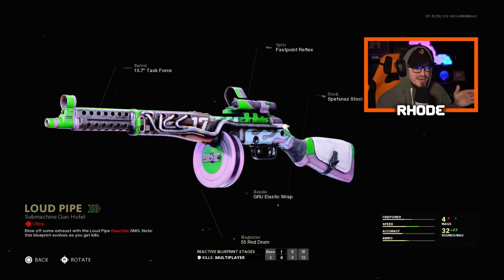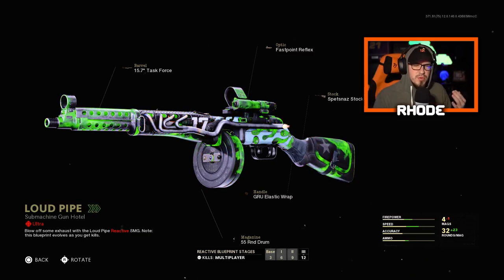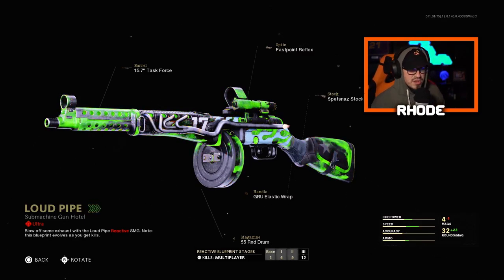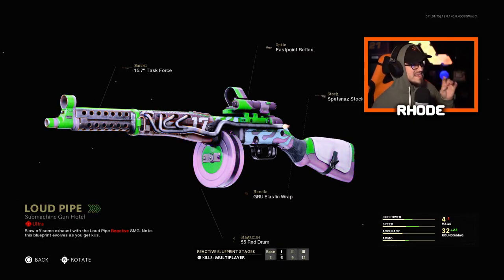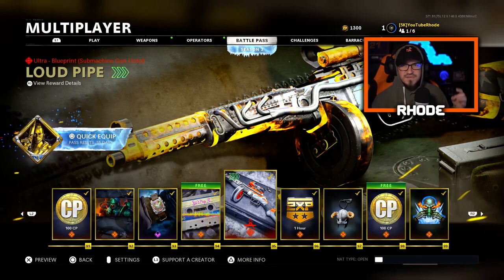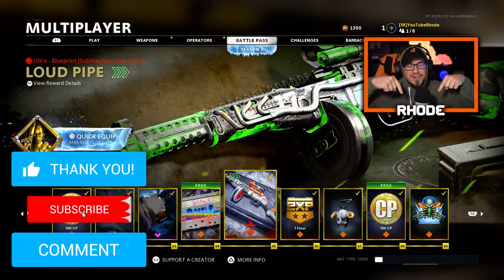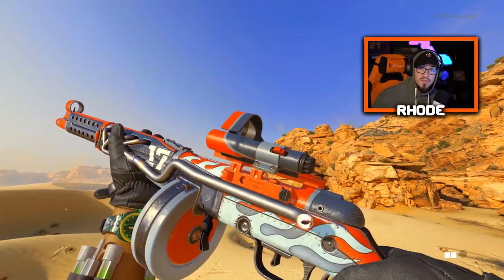Especially when I get better attachments - the attachments I'm using right now are not very good. I'm using the attachments it gives you for the blueprint, but I will have an attachment video with the best setup in the near future, so stay tuned. Hit the subscribe button down below if you guys want to catch all that new content. I'm covering the new sniper as well after this. You get the PPSH at tier 95, you can unlock it around tier 15 or 20, and the sniper around tier 30 in the battle pass.